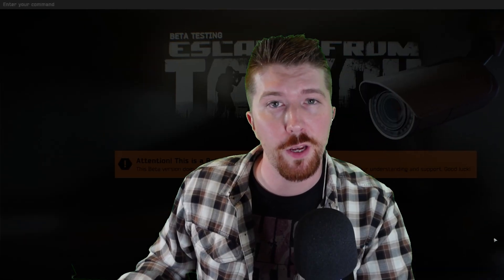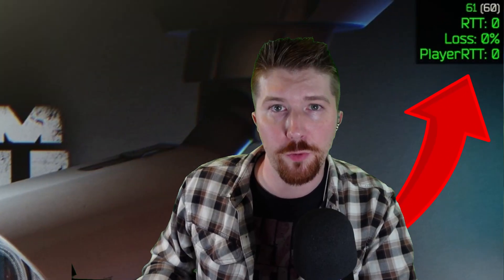Now to get further latency info, it'll take up a little bit more of your game screen, but you can go ahead and type FPS space 2. That'll display your RTT or round trip time. Once you've got the information that you want, go ahead and hit the tilde key again and it'll close the console menu.